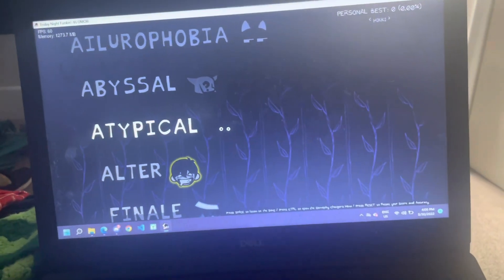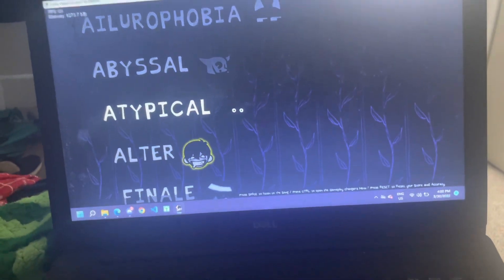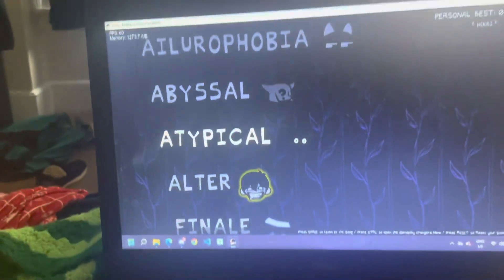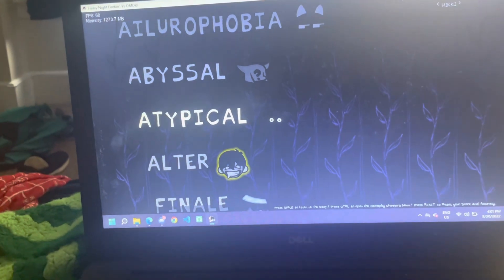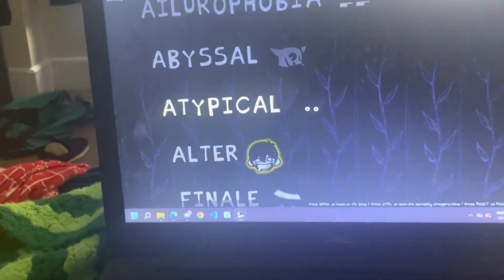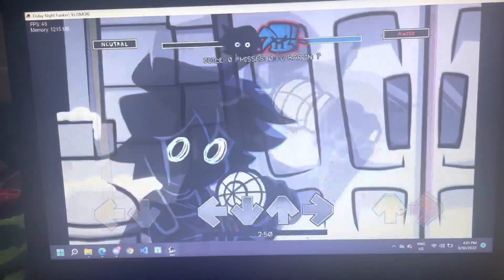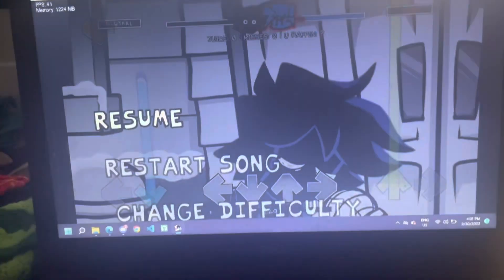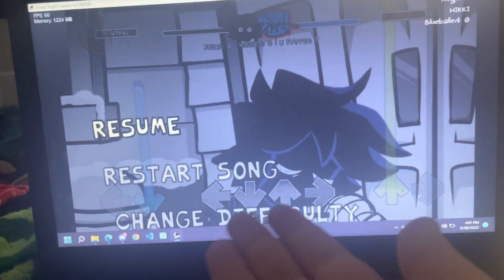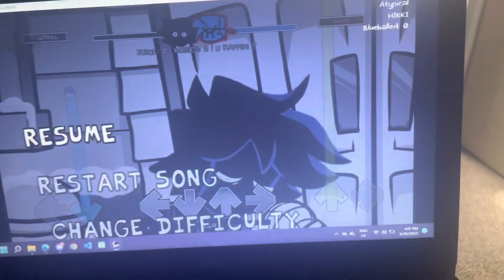Hey guys, it's Mooney here, and I'm going to be telling you a little strat to help you run Atypical a bit better. Right now I have a copy that has this fixed already, but I can easily show you how to fix it. For your first time playing Atypical, it's probably going to give you issues if you have lower-end specs, like mine. Mine's running perfectly, but for yours it should be lagging. So here's a simple solution on how to fix that.